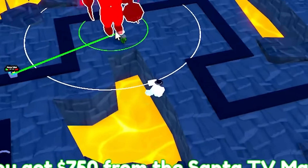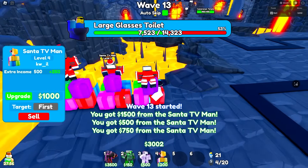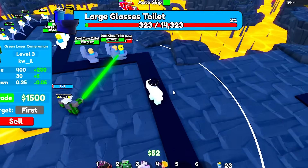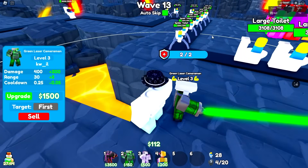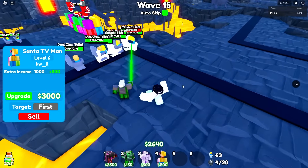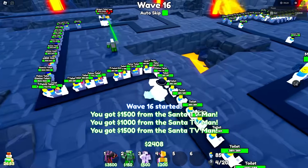I want to get them all to level seven and then place down the mogging guy. Look at how super sigma ohio he is — this is W rizz. All right, large glass of toilet, let me take him out so I can place down my mogging guy. We got one of our guys to level seven, just need to get the other two to level seven then we can place our guy down and delete the green laser.